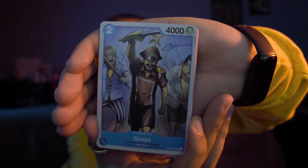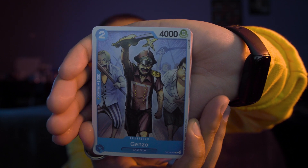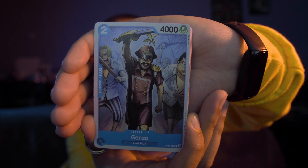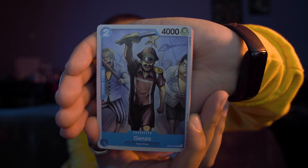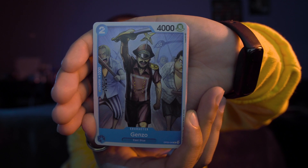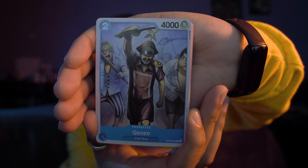Next card — that is a 4,000 power level and a two cost. We have Genzo, counter plus 1,000. Genzo is from the Nami arc. If you've seen the live action, you see Genzo — he's the one with the little pinwheel thing.